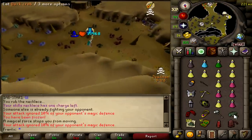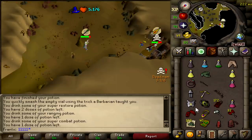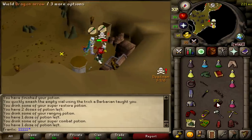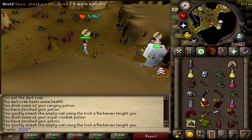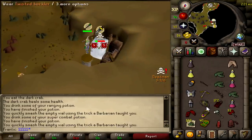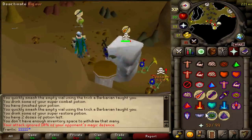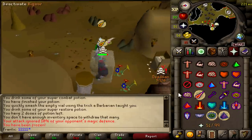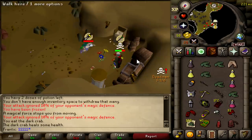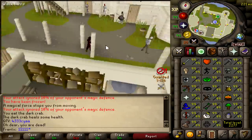Yeah, he's at the bank already. I just could've killed him so easily. He's dead - oh my god, I could've killed him a bunch of times by now. I just died. I actually just died. I just got killed.